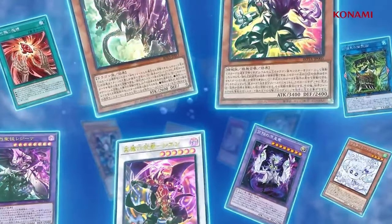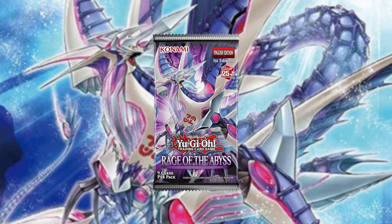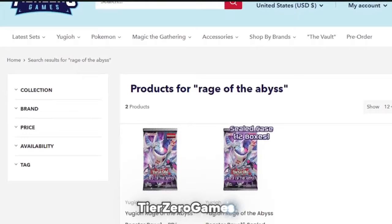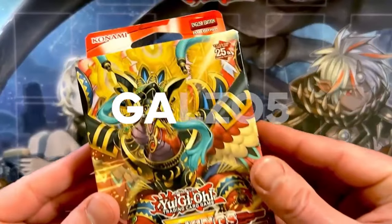I am genuinely concerned about what happens to Yu-Gi-Oh! after this set releases. Welcome back to another 'Should You Buy' video and today, should you buy Rage of the Abyss, the next core set in the TCG that is genuinely about to change the game once again. If you do decide to buy it, make sure to check out my sponsors in the description below, KongsCarts and TierZeroGames.com using code GAOZO5.